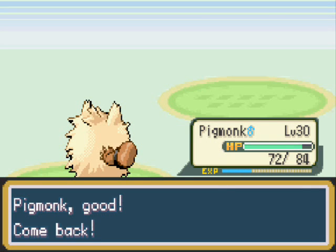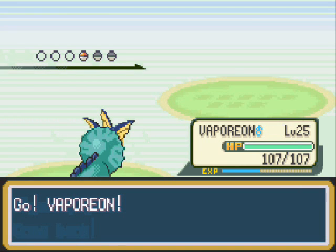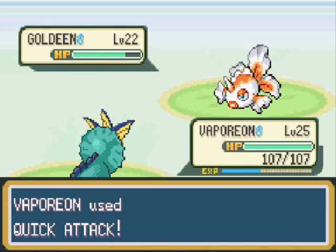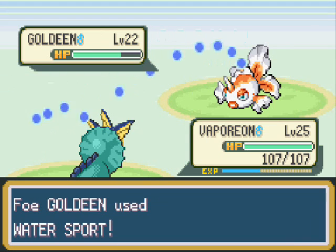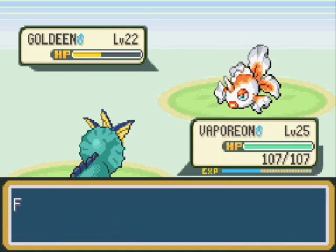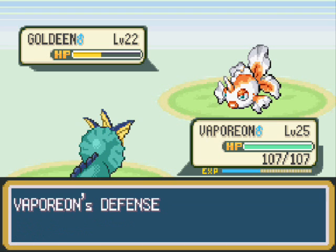I'm going to get Vaporeon out here, because in the Pokemon Tower we couldn't do anything with Vaporeon since we were facing ghosts, but now that we aren't facing any ghosts we can actually do damage against the opposing Pokemon. I'm surprised Vaporeon doesn't know any Water-type moves — it's a Water-type Pokemon and it doesn't have any Water-type moves. The only attack move we have is Quick Attack.